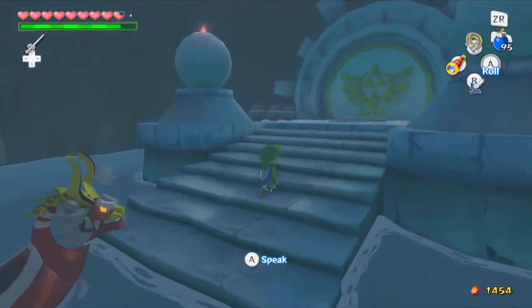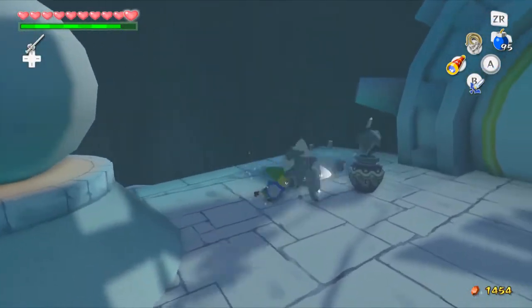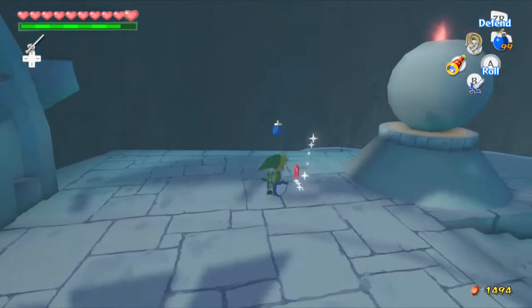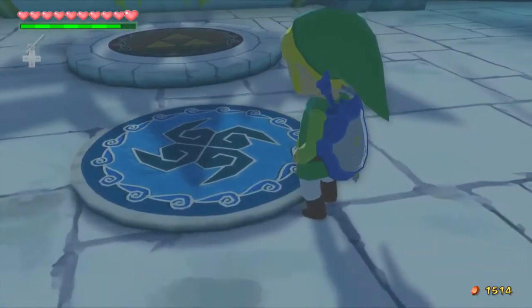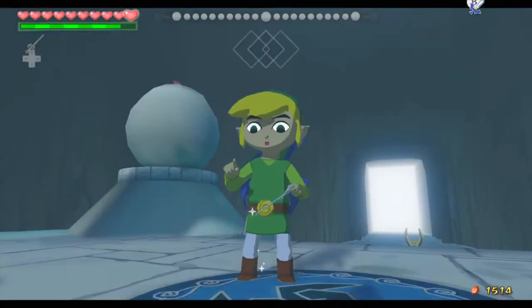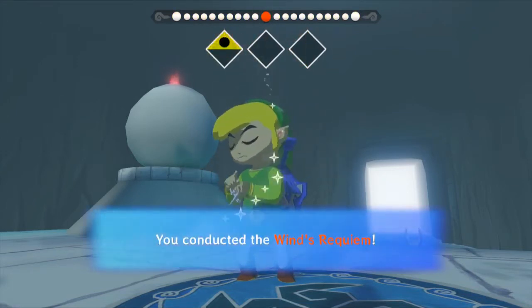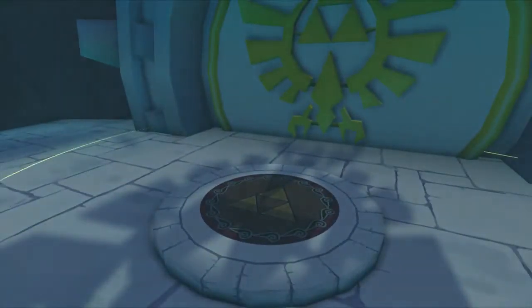We're going to break open these pots. Is there anything good in here? A lot of rupees in that one — nice! We have a little pattern thing on here. Designs that reflect wind are drawn here. Alright, so that gives a hint to bring out the Wind Waker, so let's do the Wind's Requiem. And that will cause a chest to appear.